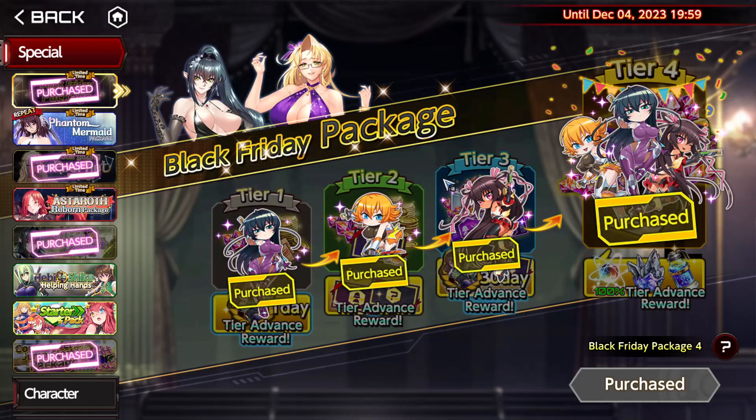Package number two gives you 90 gems, some gold, but the important thing — it gives you a voucher for a weapon. It says the ultimate weapon. It also gives you a voucher for a supporter. And it gives you two tickets for limited weapon and supporter. I'm going to elaborate on those.